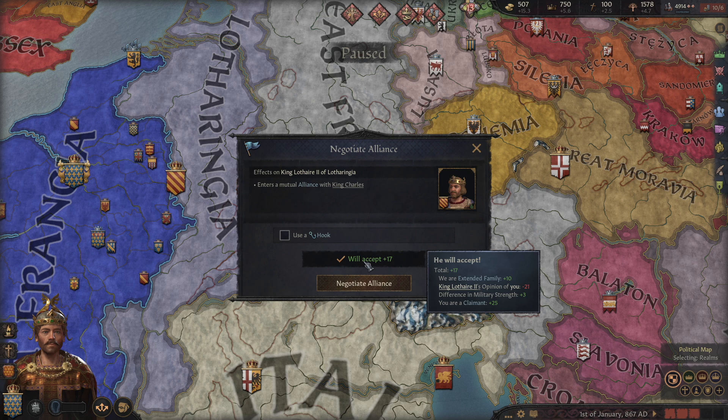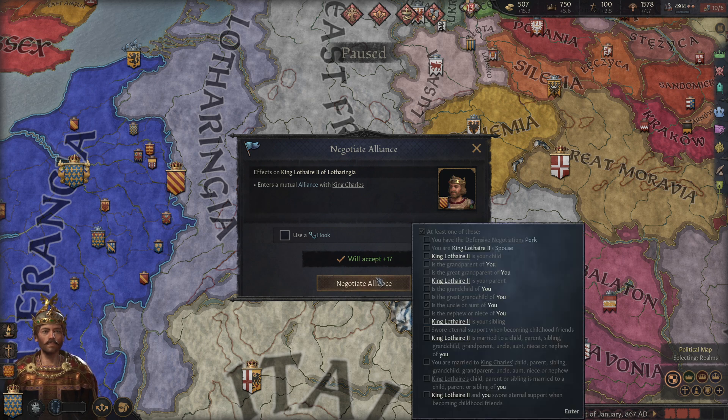You cannot simply negotiate an alliance with anybody that you want in this game, nor are there many logical reasons that allow or disallow alliances. It's mostly set up to encourage you to engage with the main bread and butter of Crusader Kings, which is the characters and the marriages. As you see here, if I go to negotiate an alliance, the game spells out what allows me to get alliances — and as you can see, they are for the most part based on: am I related to the person, am I married to the person, or is one of my very close family members like my children married to one of that person's very close family members like his children.